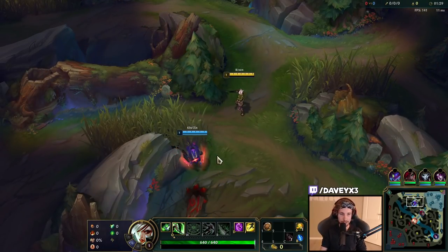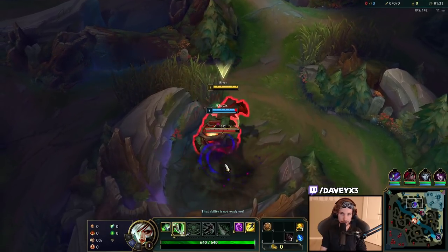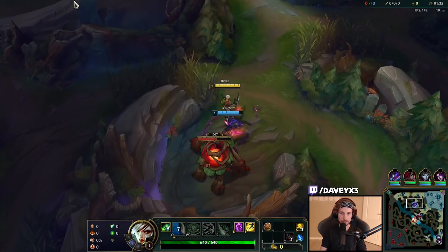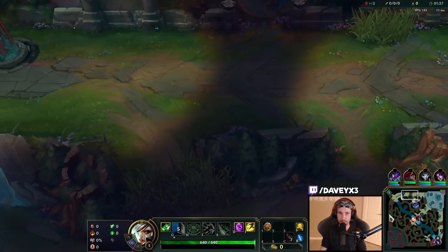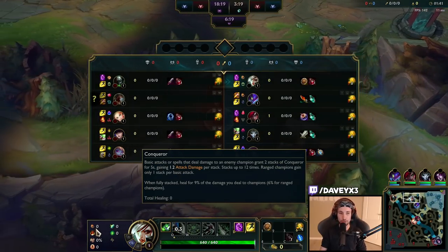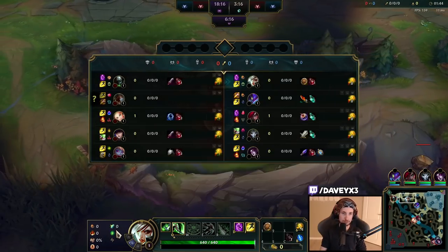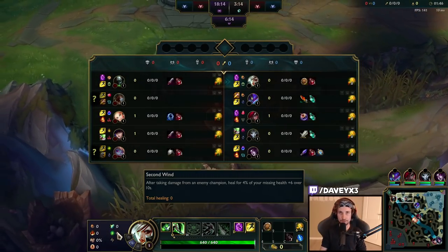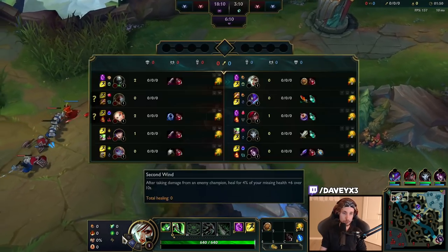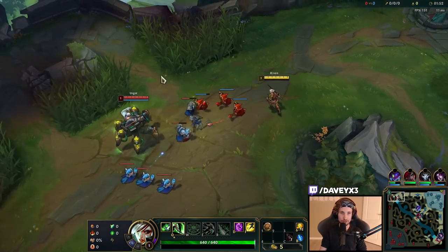What I'm going to showcase today is Riven with the Resolve Tree, in combination with the Dorn Shield. We have the classic Conqueror page, as always, and then Shield Bash with Second Wind in the secondary. We combine the Second Wind with the Dorn Shield.